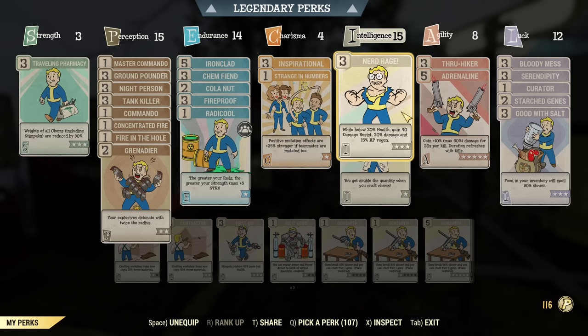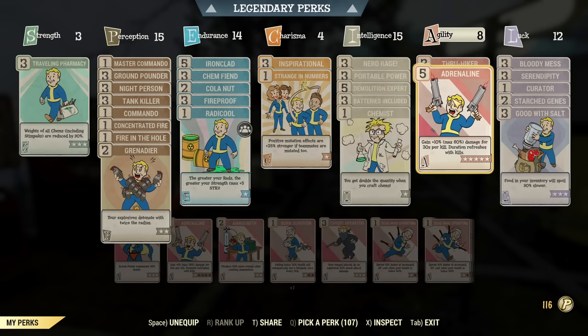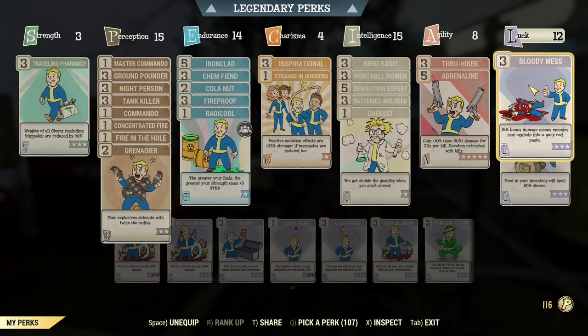To get enough damage from those grenades for a proper clear-up at Westech, you will need to be at very low health. If you are full health, you are just losing too much damage to still be effective. Under Agility, max out Adrenaline, and under Luck, take Bloody Mess. All those perks together are needed to get good starting damage.